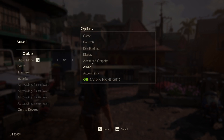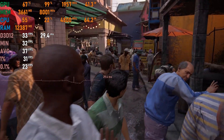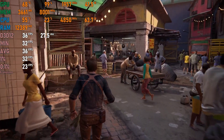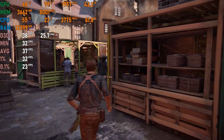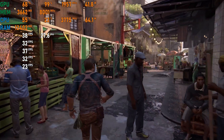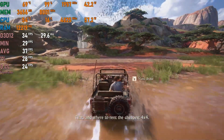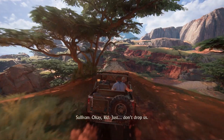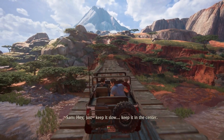Uncharted 4 on medium settings with FSR set to quality: I couldn't find DLSS in this game, though it is available on other GPUs, suggesting an A400 driver issue. The good news is FSR is well implemented here and visual quality isn't that bad. We get around 30 fps, sometimes nearing 40 fps — a console-like experience and enough to be playable.